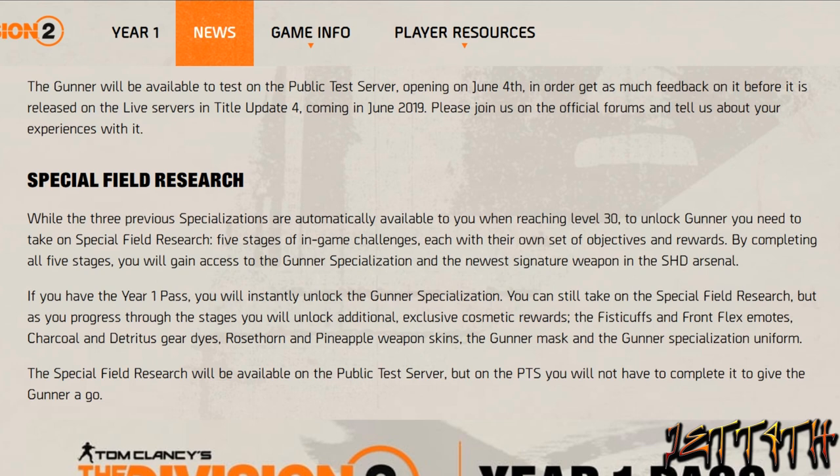By completing all five stages, you will gain access to the Gunner specialization and the newest signature weapon in the SHD arsenal. If you have the Year One Pass, you will instantly unlock the Gunner specialization. You can still take on the special field research, but as you progress through the stages, you will unlock additional exclusive cosmetic rewards: the Fisticuffs and the Front Flex emote, Charcoal and Detritus geared eyes, Rose Thorn and Pineapple weapon skins, the Gunner mask, and the Gunner specialization uniform.